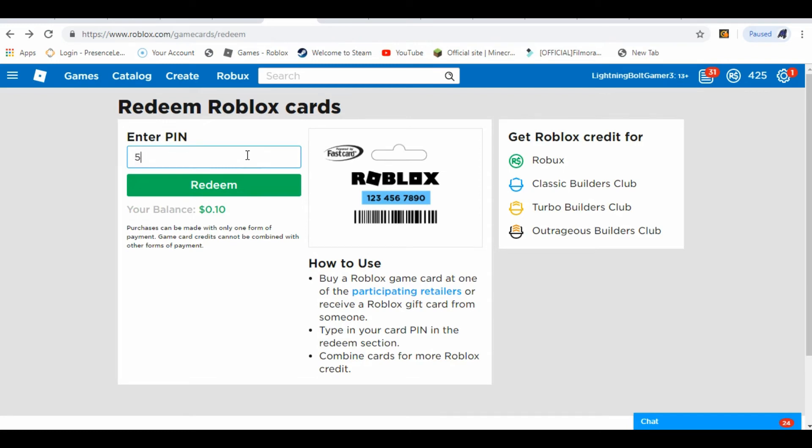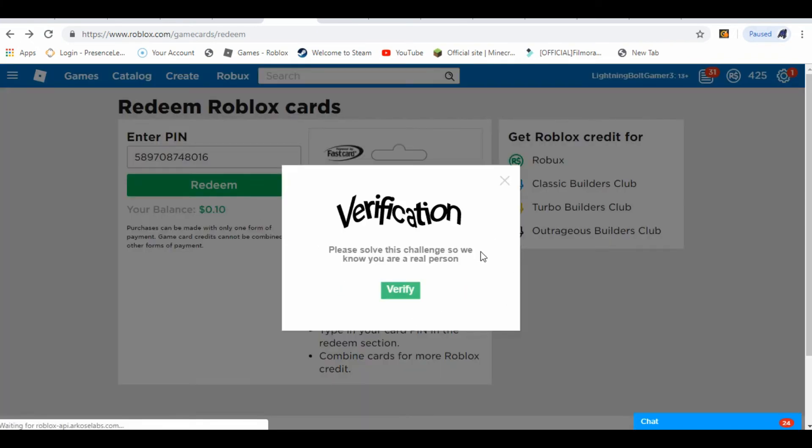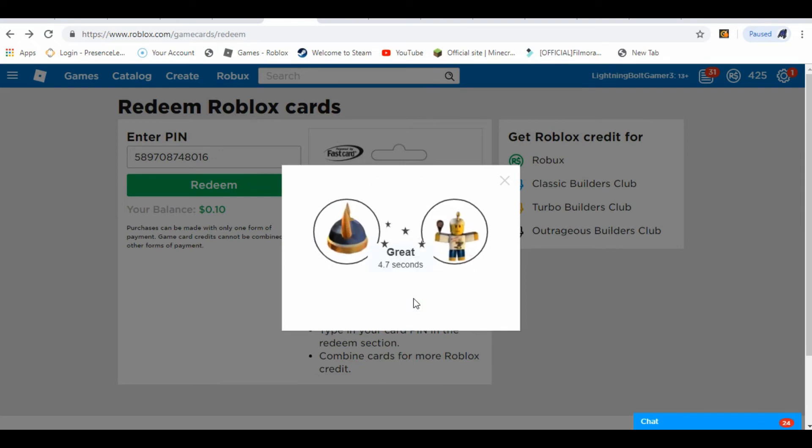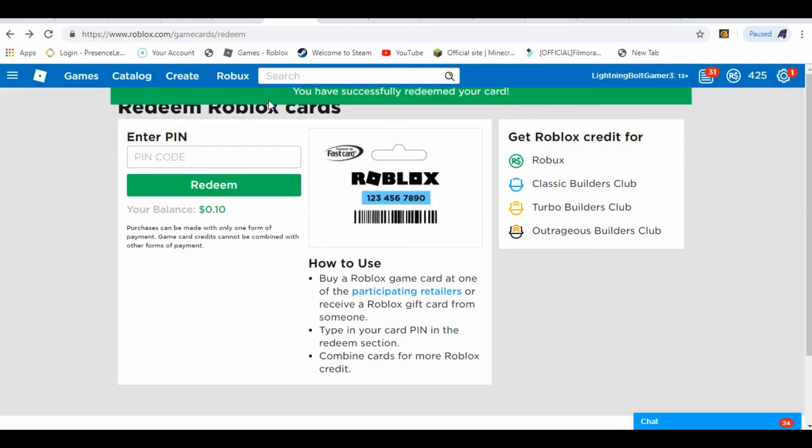It is: 5-8-9-7-0-8-7-4-8-0-1-6. That should be the code. Let's do all this verification again — verify, yep. I don't know how this thing goes like that, and this makes me do all this again. Okay, like that. Okay, great. Okay, so now let's see — it says the item is actually in there.